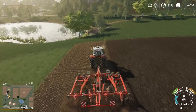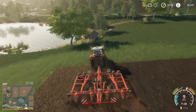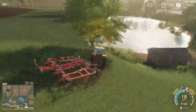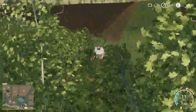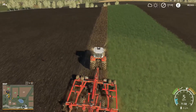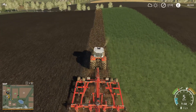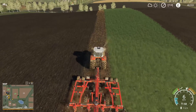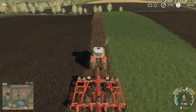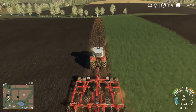Should be able to do one more pass and then we can finish up the other side they've missed and start seeding. We can start seeding this side of the field first — we don't have to wait for the other side whilst we're cultivating it. This is a 300 horsepower cultivator and we're pulling it fine — we're only 280 horsepower and there are no real issues pulling it.